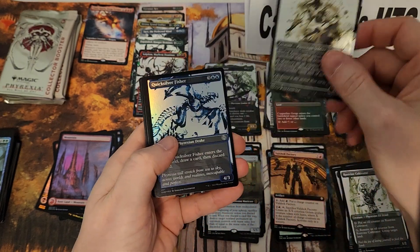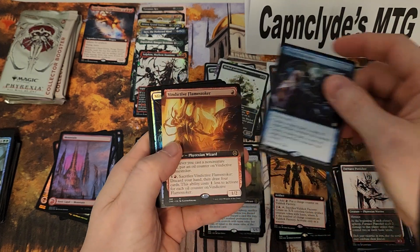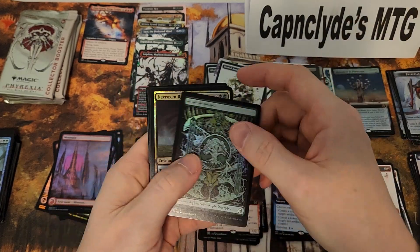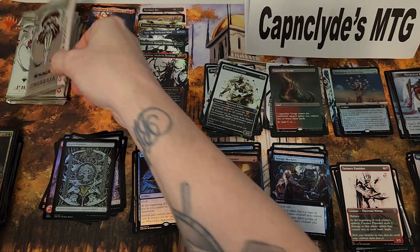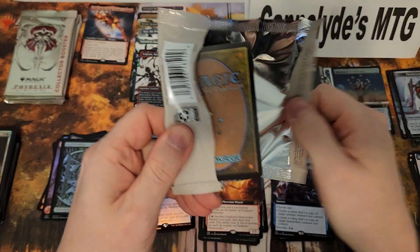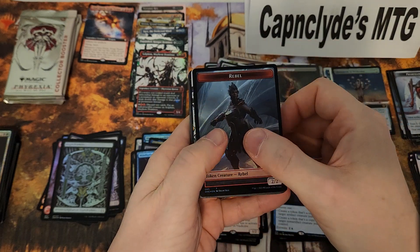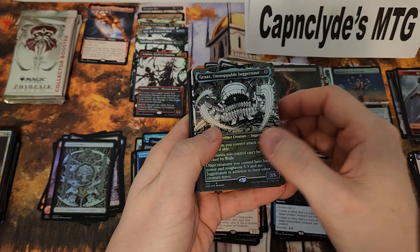Another oil slick card: Mirage Mockery, Vindicate, Apparatus, foil. Sorry, I'm not talking a whole lot — I'm just going through these, they're really taking my breath away. Full art Graz the Unstoppable, foil.